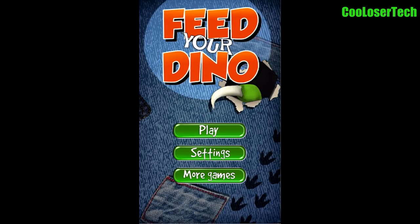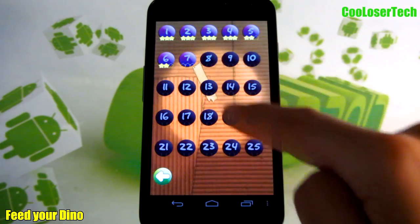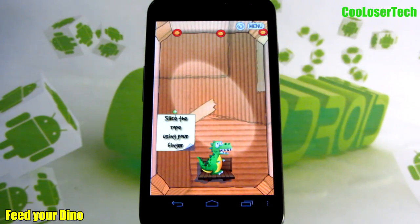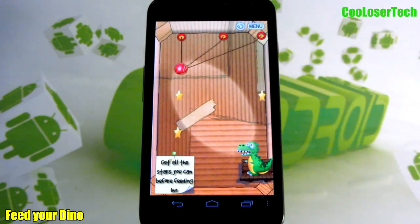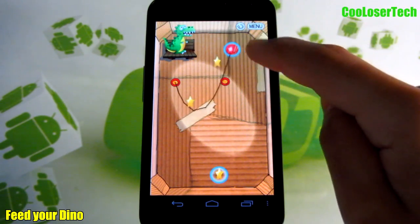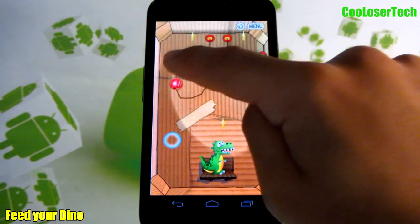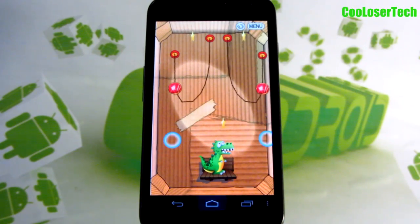Next up we have Feed Your Dino — this game will be very familiar to you. There are different worlds with lots of levels. You slice the rope to get stars, then drop the candy for the dino to eat — basically Cut the Rope style. You'll encounter bubbles and different things you've got to cut through without letting anything go off screen. Three stars — excellent! It's a strategy game; think about it and do it.